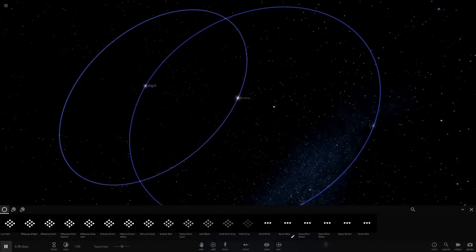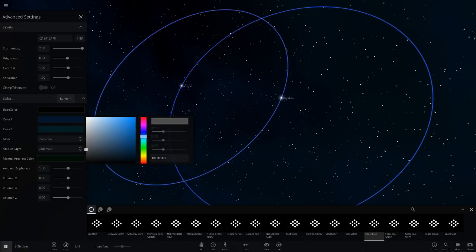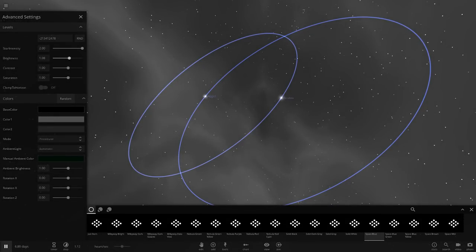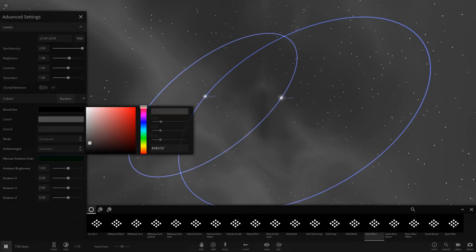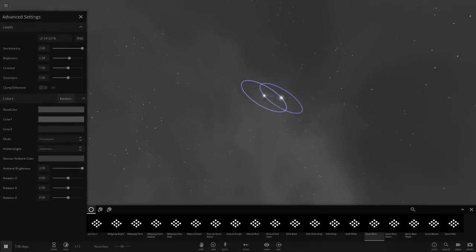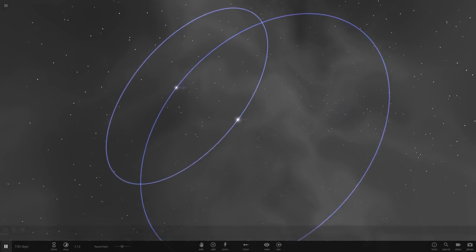Let's get the gray background up as well. Going to these colors — that's gray. We could increase the brightness a bit and change the base color to a grayish color. The ambient color will also be set to gray, and we'll increase the ambient brightness a bit just so it makes stuff really glow. It's definitely gray — a lot darker than the white solar system was.